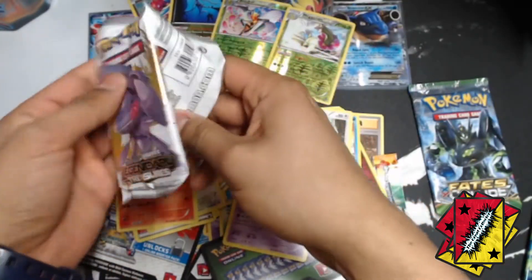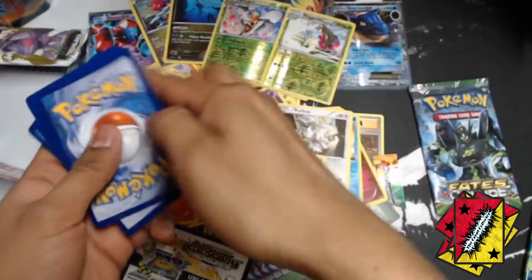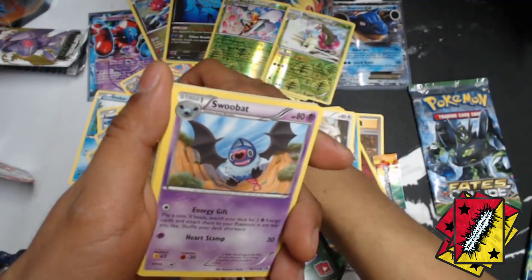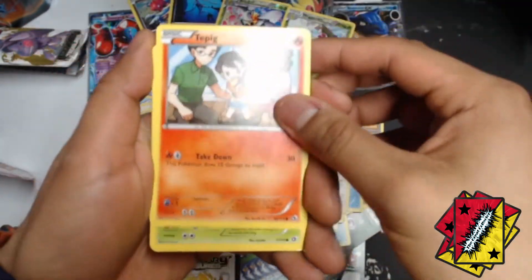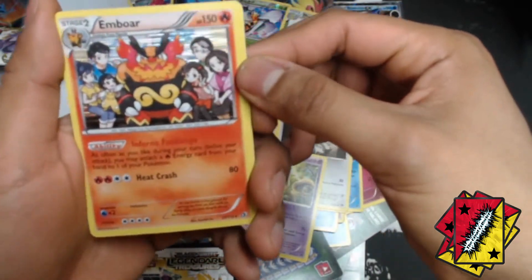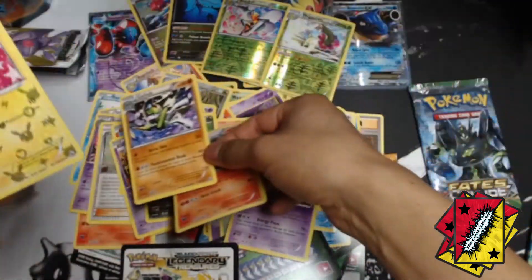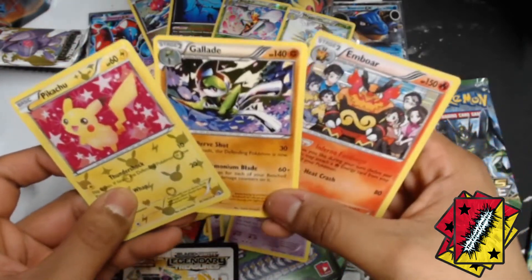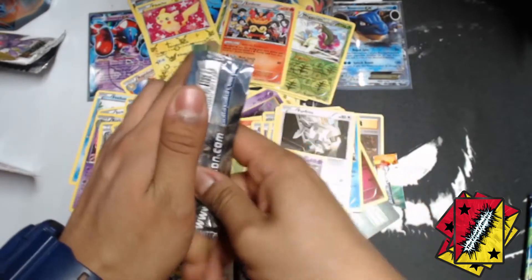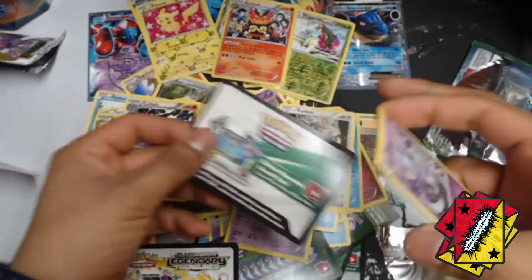So excited! Look at that code right there. We got a Kirlia, a trainer, a Clefairy, Juniper, Snorlax, Tangela, Goosee — we got an Ember holo. I think I did it wrong. And a Colette for the rare. And a Pikachu — wait, wait — a Pikachu holo reverse? What is this? Alright it's kind of weird but I'll take it. We got the Black and White code.